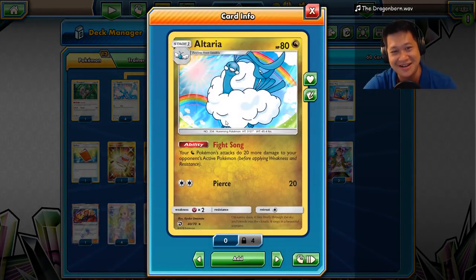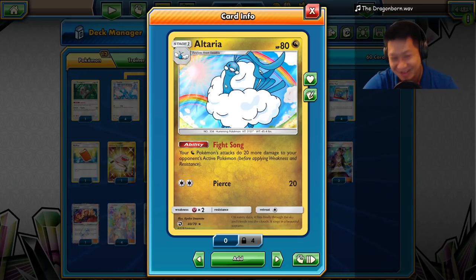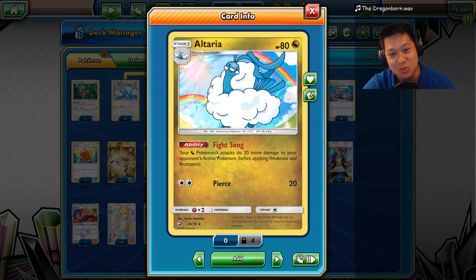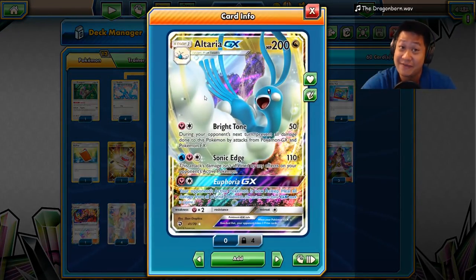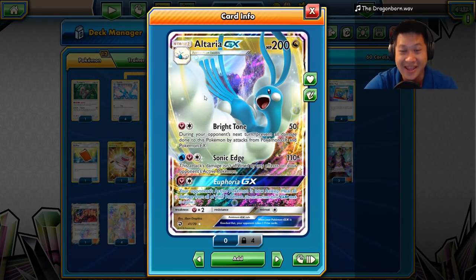So how do we boost the damage? Fight Song! The little Altaria cheers on the big Altaria — sibling support. Your Dragon Pokémon do 20 more damage. So this does not do 50 — it does 70, or 90, or 110 if you can get all three out.